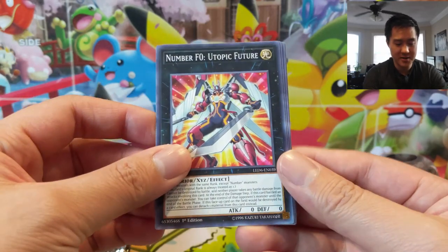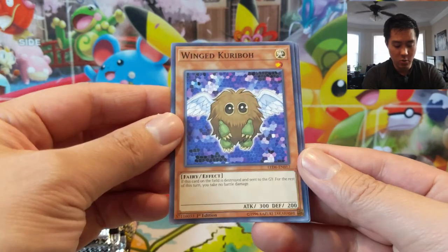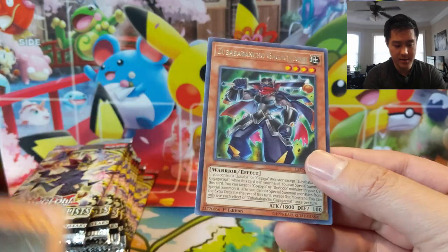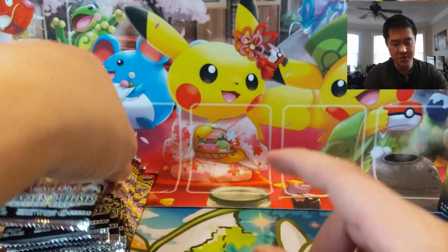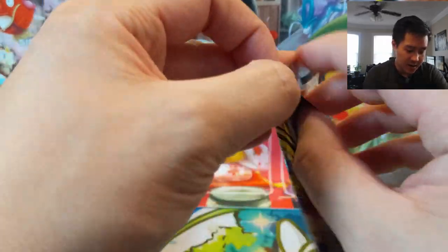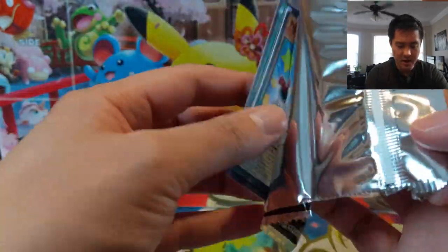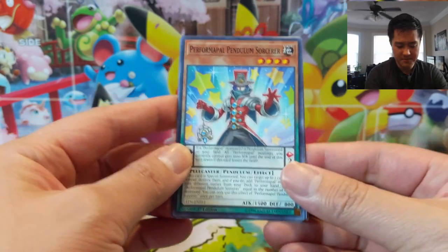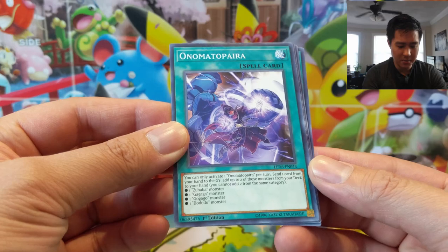Remember, there's not that many cards in the set so we'll probably speed up as we go. Number F0: Utopic Future, Wing Caribou, Magician's Rod, and more of the Gagaga stuff. We've yet to find our first foil. I'm not sure what the distribution will be — I wonder if ultra is the new secret, like only one or two per side.